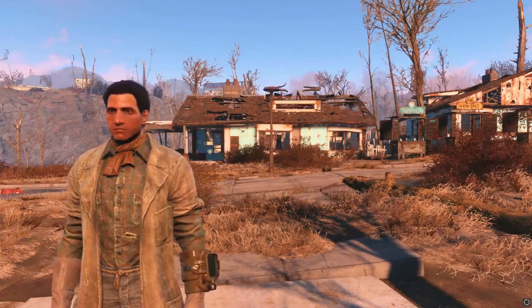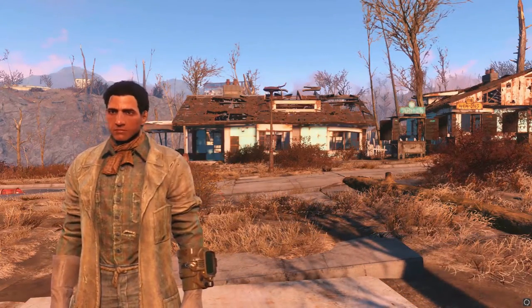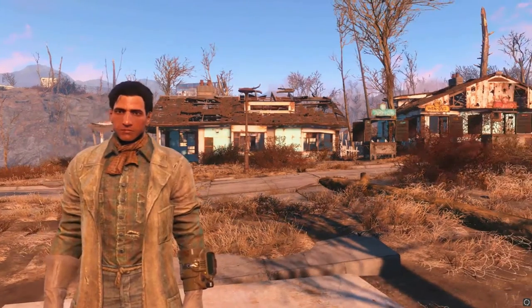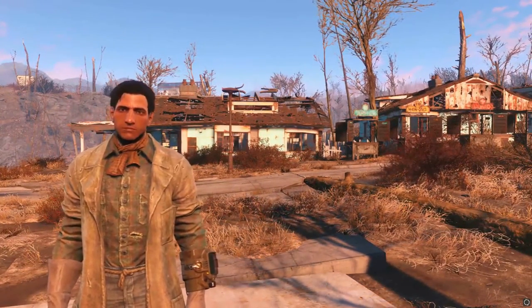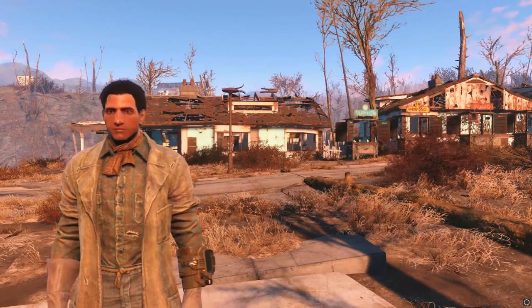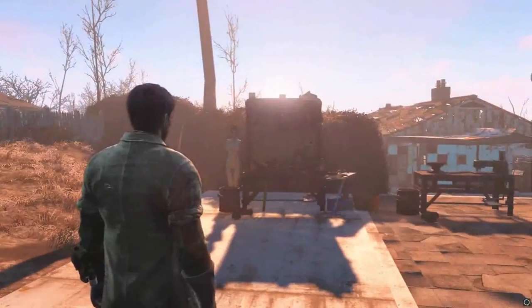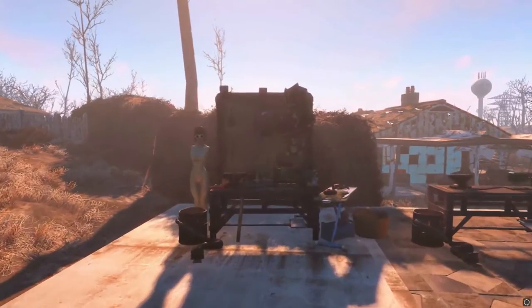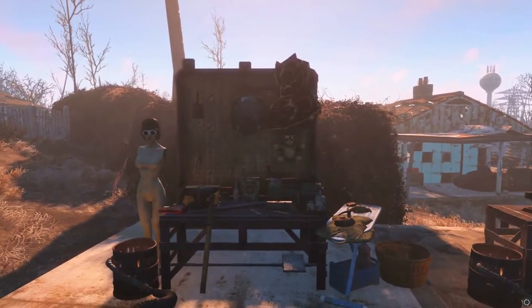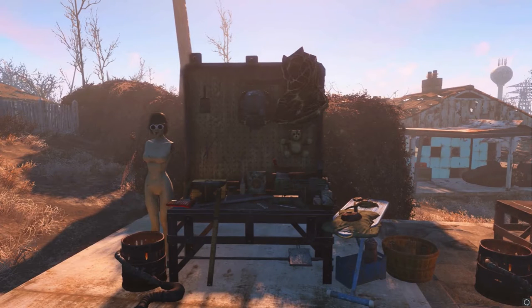What is up guys, Killer Kevin here, and today on this episode of Fallout 4 mods we are going to be looking at Armor Smith Extended. This mod is absolutely amazing — other mods require it as well, which we'll be showcasing in future videos. I've built this little workstation that comes with the mod. If you want to download it, it's in the description below.